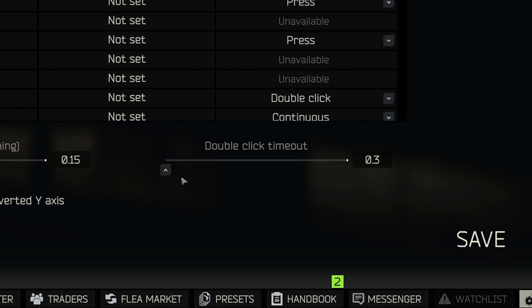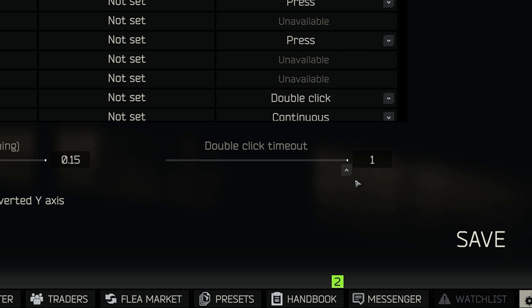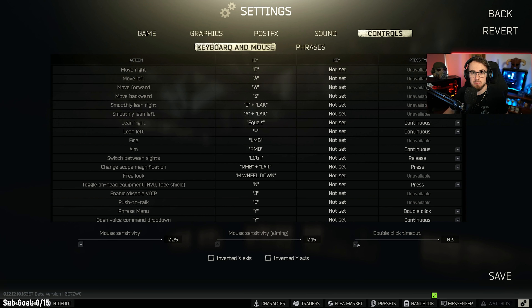If you're using double click, you need to realize that the slider at the bottom called double click timeout is the amount of time that adds a delay between each key press. You do not want to have this on one — you want it on the lowest possible, meaning you can only realistically double tap every 300 milliseconds as an input.